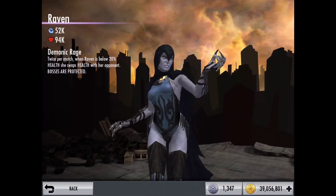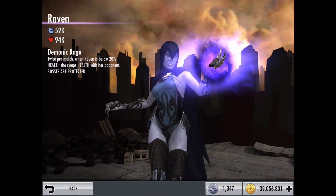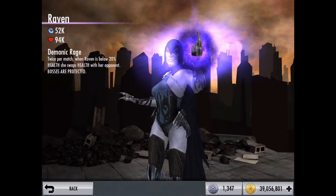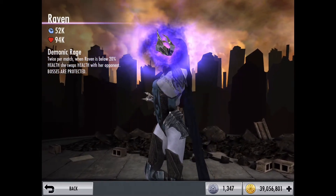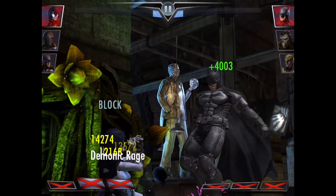Now this is Raven. Her base stats are 1050 damage and 1000 health. Her passive is one of the most influential in the game — it's called Demonic Rage. Twice per match, when Raven is below 20% health, she swaps health with her opponent, and bosses are protected. And it looks like this.